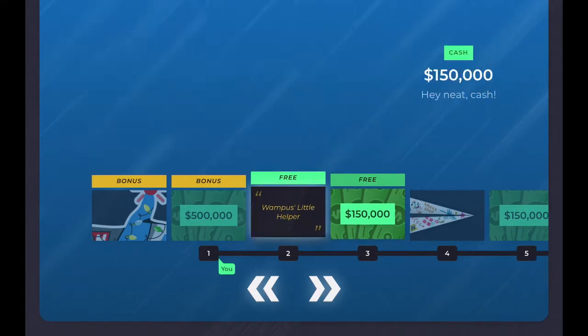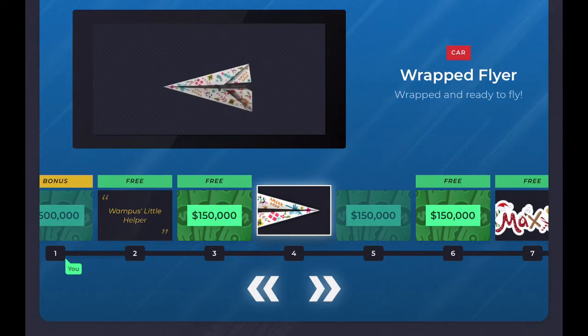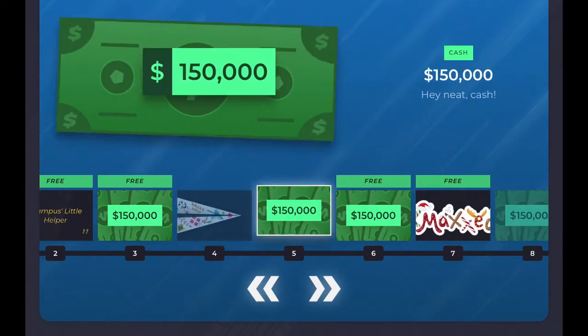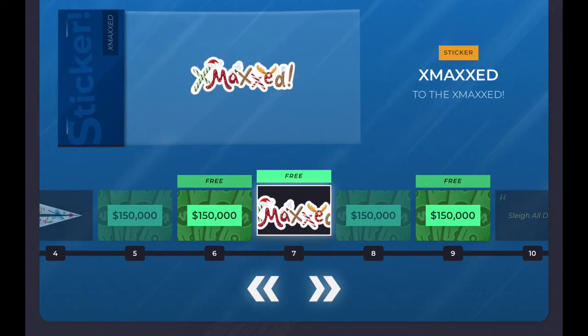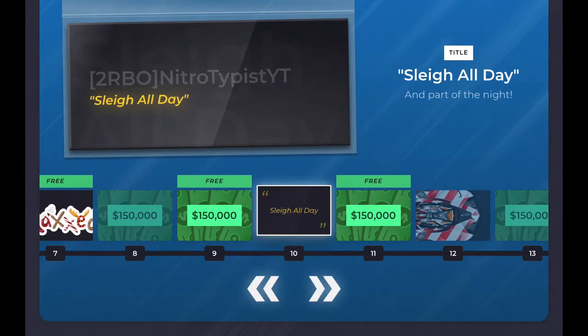Then you get some more cash, and wait — what is this? Is this an animated sticker? No, it's a car! What type of car is this? Nitrotype is running out of ideas — 'wrapped and ready to fly.' More cash, even more cash, and a sticker 'Xmasst.' More cash and 'Sleigh All Day,' oh my god.